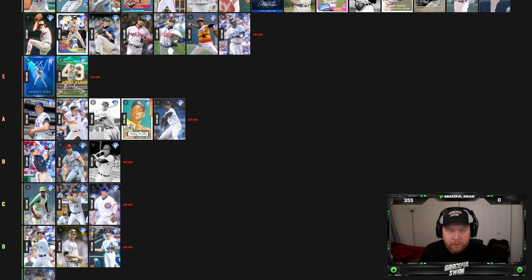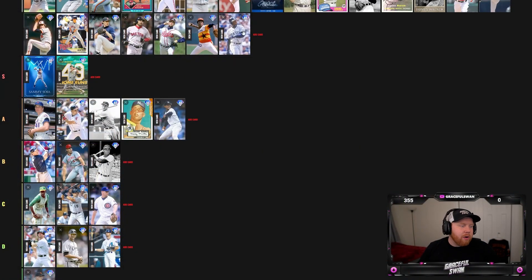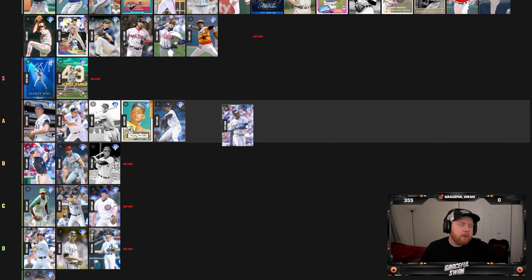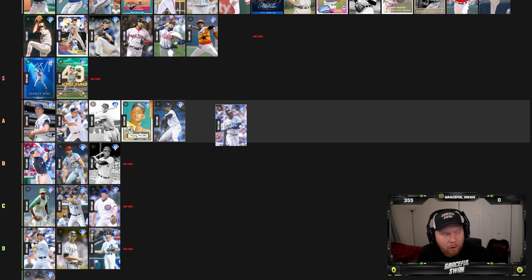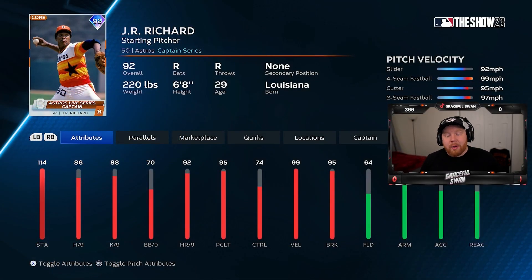Ken Griffey Jr., Mariners collection, 89 overall — it's Griffey's swing. I don't care what the attributes say, it's Griffey's swing. He's good versus right, a good fielder, he's got speed. I have him on my bench currently. This is controversial, but I don't think he's on the level of Mo, Mickey, and all that. Griffey Jr. is a B. That pains me — I don't like that at all, but I think that's where he belongs.